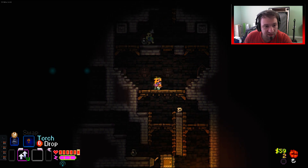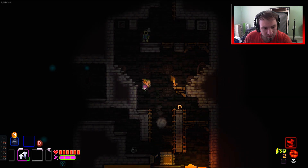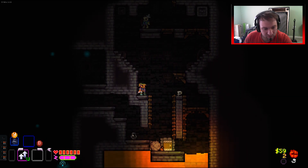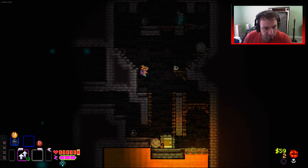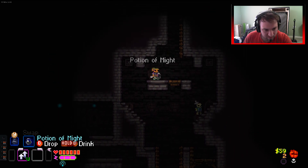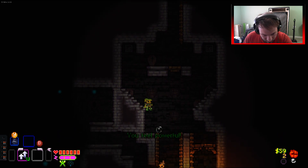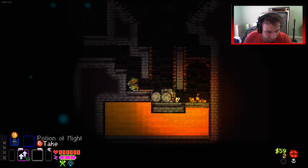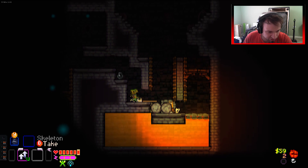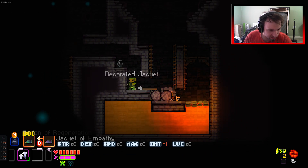Traps on both sides - how nice. It's just for that - let's not fall down. Extra potion of might - screw it, let's drink it. Wow, one hit! We've still got a potion of might and we got a decorated jacket.